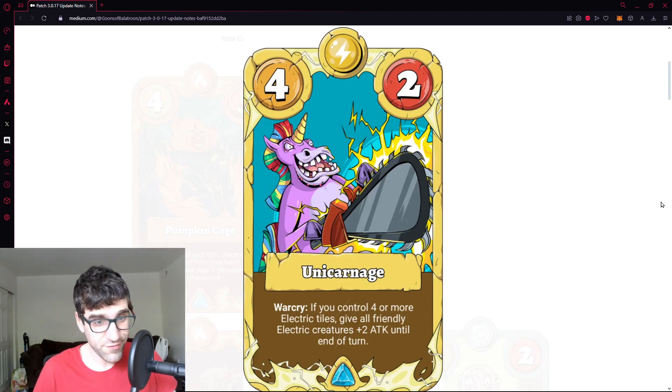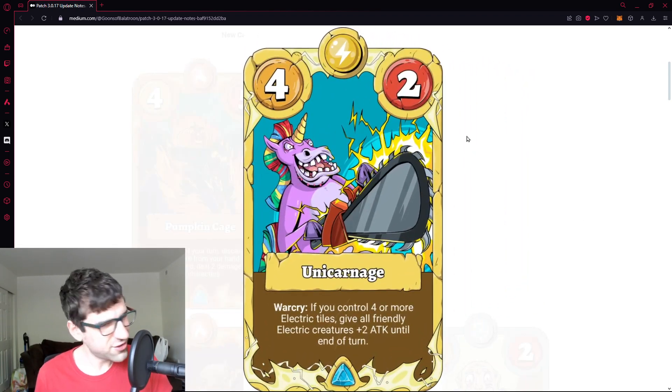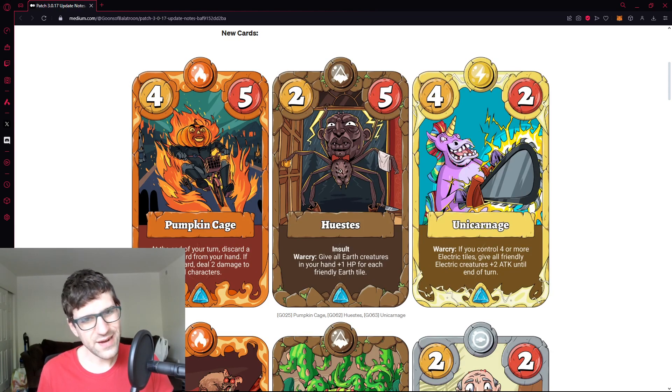I'm actually thinking this card is probably too strong. It could be a one-one and it would still be playable, so four-two is a pretty generous stat line. Electric decks are just getting way stronger while water decks seem to stay at the same power level. It really makes you want to play electric. Both earth and electric got something big this patch and they're kind of butting heads — electric doesn't have a great way to get through big health totals though.